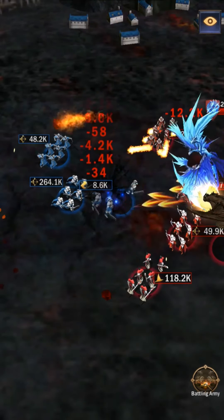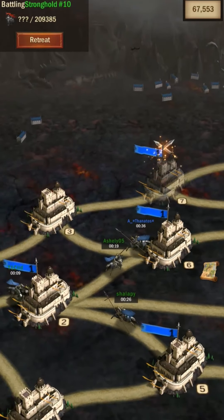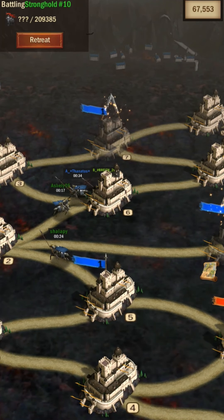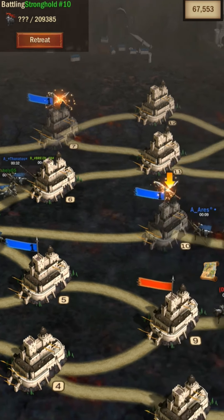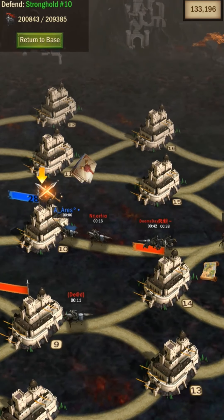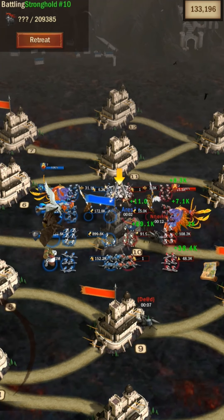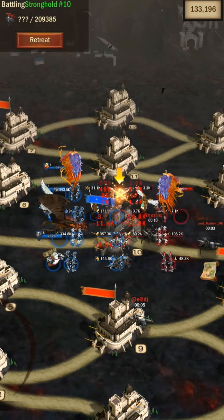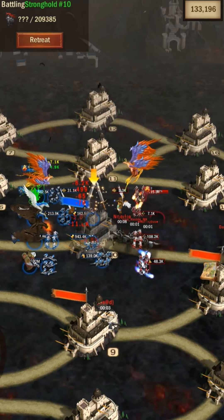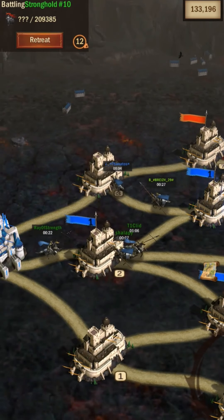Even though we had the same number of players online on each side, the way they were splitting up — with a lot of people on the side — meant they didn't have enough people in their first stronghold. So we always had the option of sending our attack team to take that stronghold since they weren't in position to defend it.